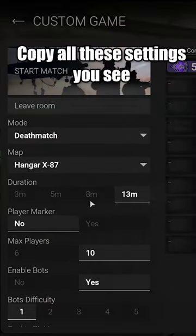Here is the fastest way to develop your guns in Combat Master. Select Custom Game Mode and copy all these settings you see in front of you.